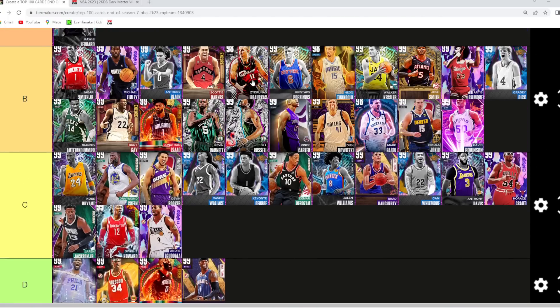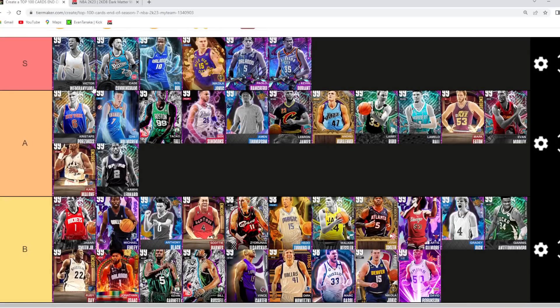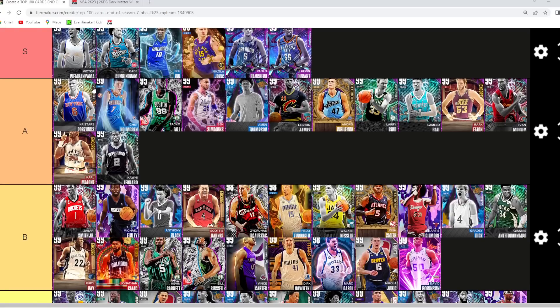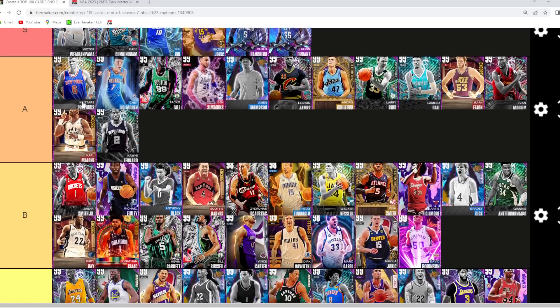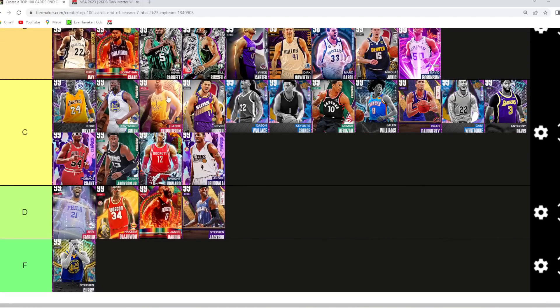Invincible Kristaps is for sure gonna be A tier — I think Kristaps might even be in the S tier category. I would say he's better than Taco at the power forward position. I'm gonna leave him in high A for now, but I could definitely see Kristaps being in S tier. He's one of the best cards in A right now. Lance Stevenson is just another Draymond Green type of point guard, so I think he goes in C tier.